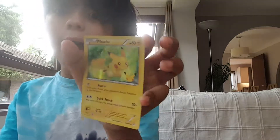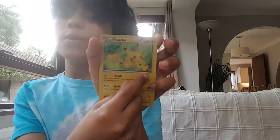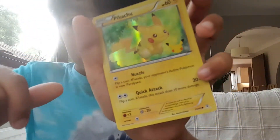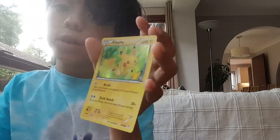Next is Pikachu holo rare — it's rare because you can see that holo pattern on it. I also traded this one along with the Steelix EX. Quick Attack does 30, and if you flip a coin and get heads, your opponent's active Pokemon is now paralyzed.